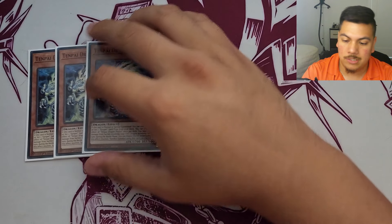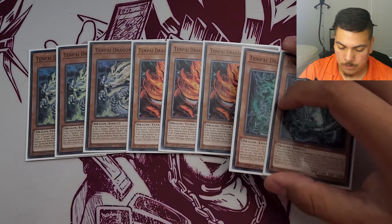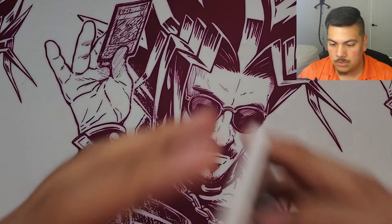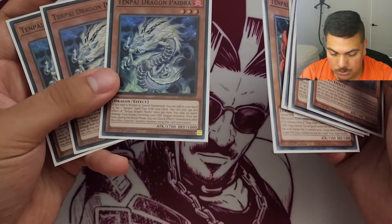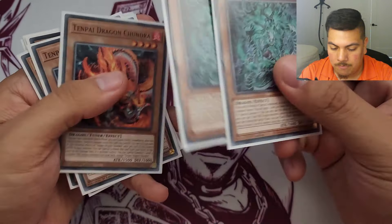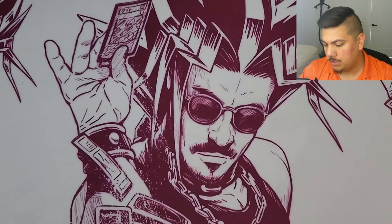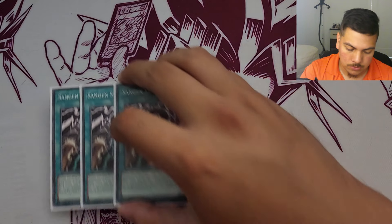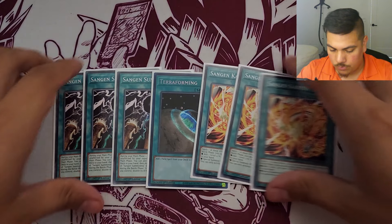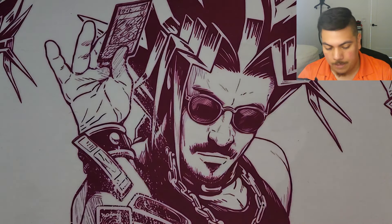Let's get into the profile. I play three Tenpai Dragon Pydra, three Chandra, and two Fadra. Pretty self-explanatory: Pydra searches you the spell/trap, Chandra special summons itself and is your tuner, and Fadra special summons from the grave - they're all quick-effect synchro monsters. For the Sanghan spells, I run four of the field spell and three Sanghan Kaiman to maximize consistency.